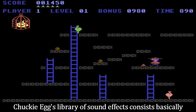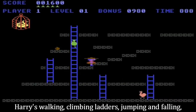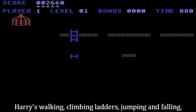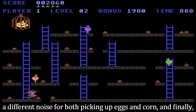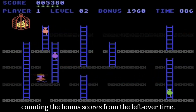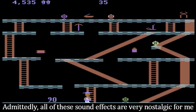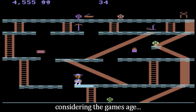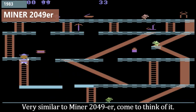Chucky Egg's library of sound effects consists basically of seven different sounds: Harry's walking, climbing ladders, jumping and falling, a different noise for both picking up eggs and corn, and finally, counting the bonus scores from the leftover time. Admittedly, all of these sound effects are very nostalgic for me, and considering the game's age, very similar to Miner 2049er, come to think of it.